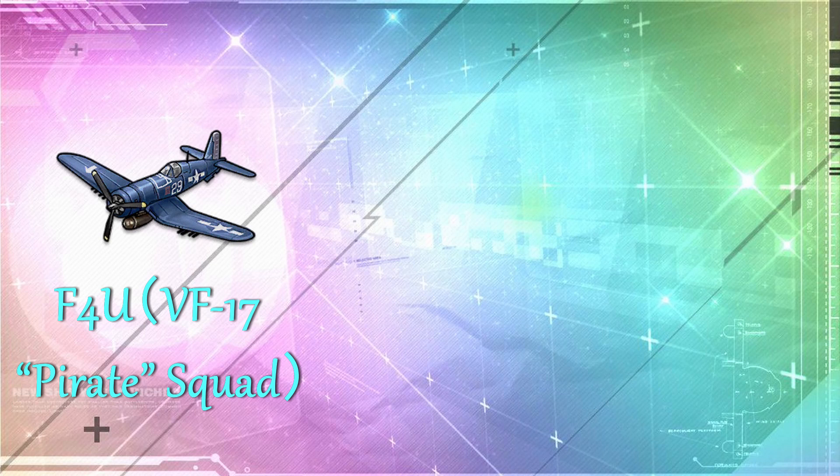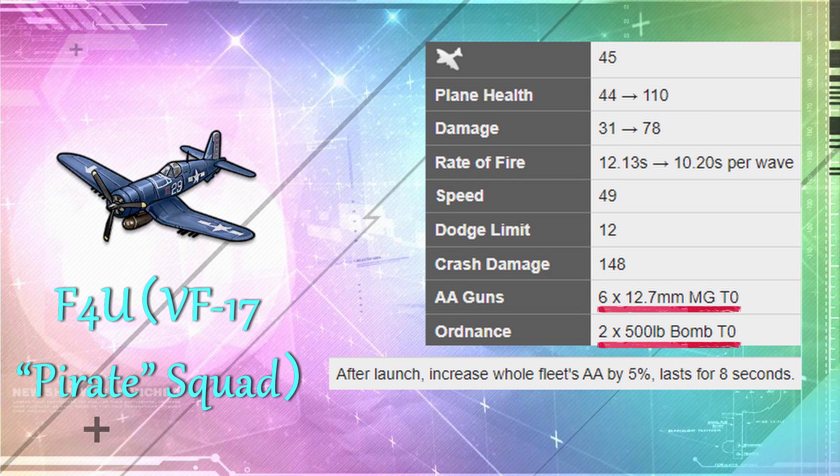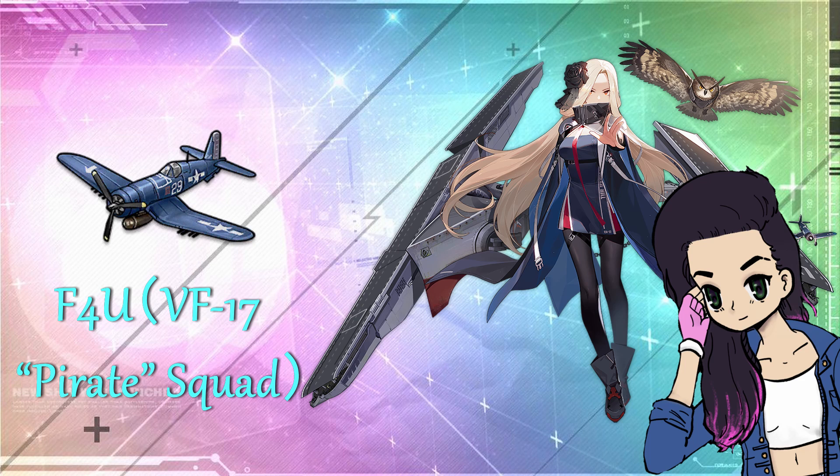The next item is the F4U VF-17 Pirate Squad. This is arguably the best fighter plane in the game because it has a good machine gun to deal with enemy aircraft, and the two 500lb bombs are very good for attacking ships. The increase in anti-air is not just for the carrier but for the entire fleet, which is very good especially in World 12. Fun fact: in naval history, these aircraft were also called Jolly Rogers and were aboard Bunker Hill, who is only obtainable from map 13-4. So all the best to those farming for her.